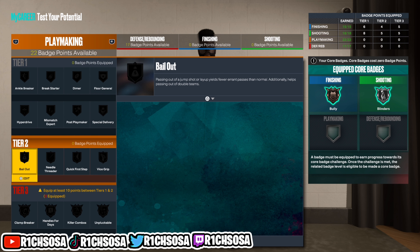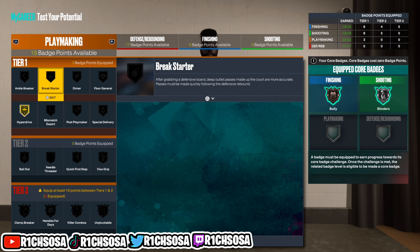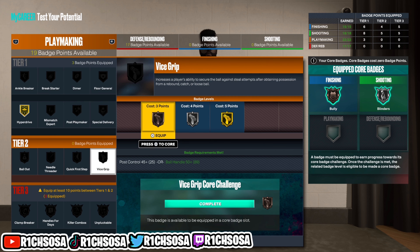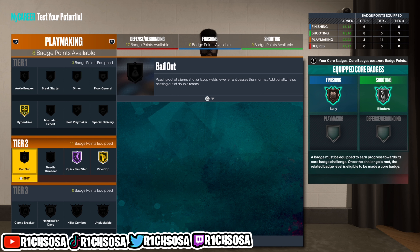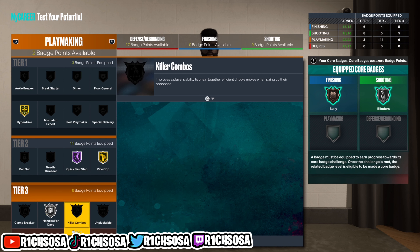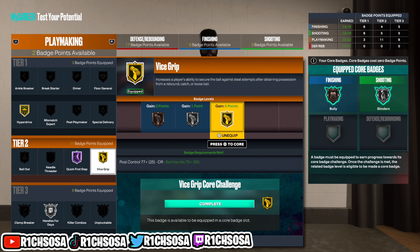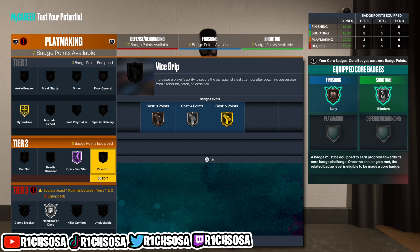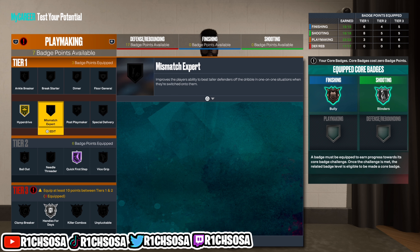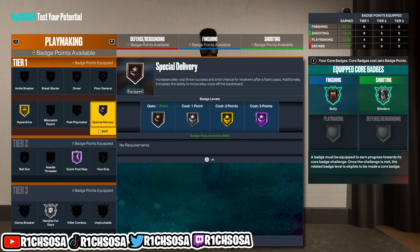For the playmaking, this really comes down to your badge preference. I'm going to go with gold Hyperdrive — that's going to be a huge game changer for dribbling. From there I'm also going to consider Vice Grip as well as Hall of Fame Quick First Step. That's going to allow us to unlock the tier 3 playmaking badges, and we have a good amount of badges to work with. First put on Silver Handles for Days to access the tier 3 badge.